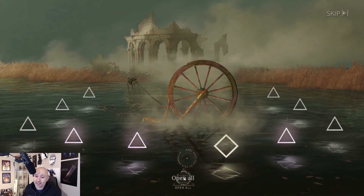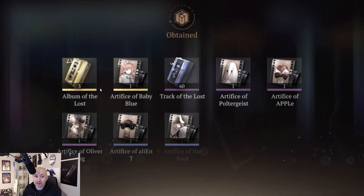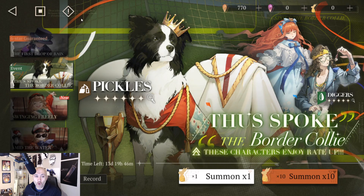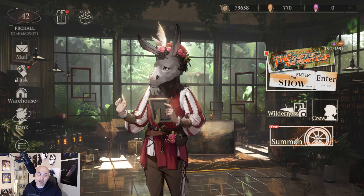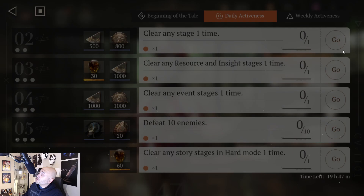Did not get a Pickles. Did I get a Diggers though? I got a Baby Blue — not bad. I got another Fool, and a couple other units that I wanted, so not the worst summon ever. No Pickles though. I might try to pull him on my main account, we'll see. But there you guys go — there's the full puzzle. Hope you guys enjoyed the video, I'll talk to you in the next one. Take care, bye.